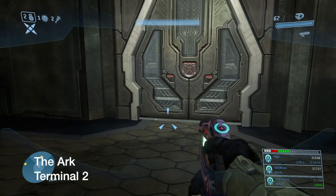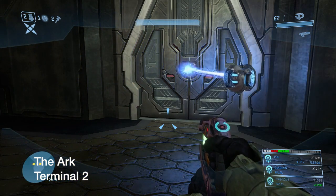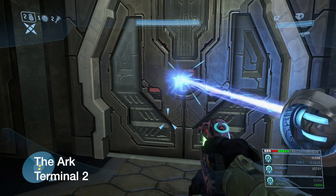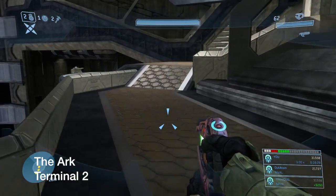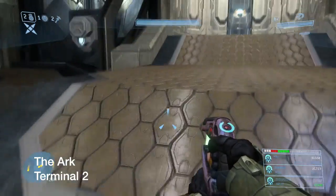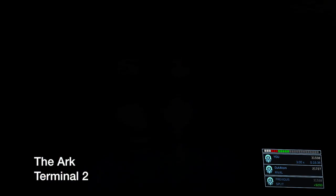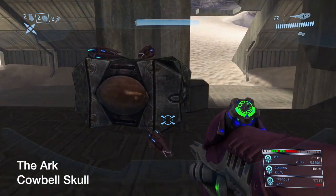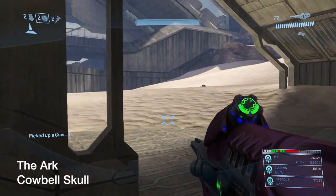Ark Terminal 2. This is later in the chapter when 343 Guilty Spark starts opening doors for you. He opens the main hallway with the Covenant. This is the second door you unlock — the bridge — so the rest of your UNSC forces can travel to the latter part of the Ark. Once you open the bridge, turn around and it will unlock the terminal. Press A repeatedly, wait for the red screen, then wait until it reads 'Fragment Ends.'